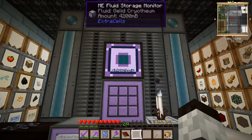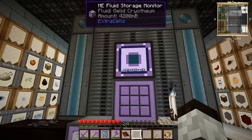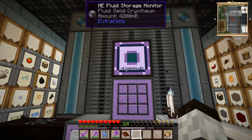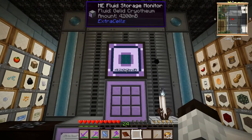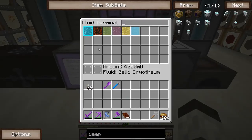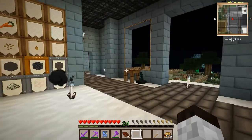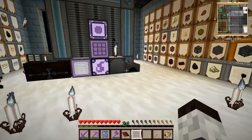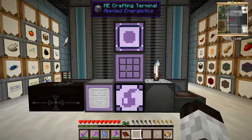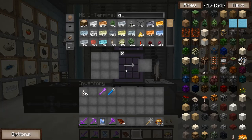One issue is I'm not really producing a lot of mob essence. As you can see, this is only about 4,200 millibuckets, which is just 4 buckets. Mob essence I have a little more of, but only 62 buckets, which really isn't a whole lot if I want to continuously spawn mobs. So that means I gotta get a grinder going and a better mob farm.